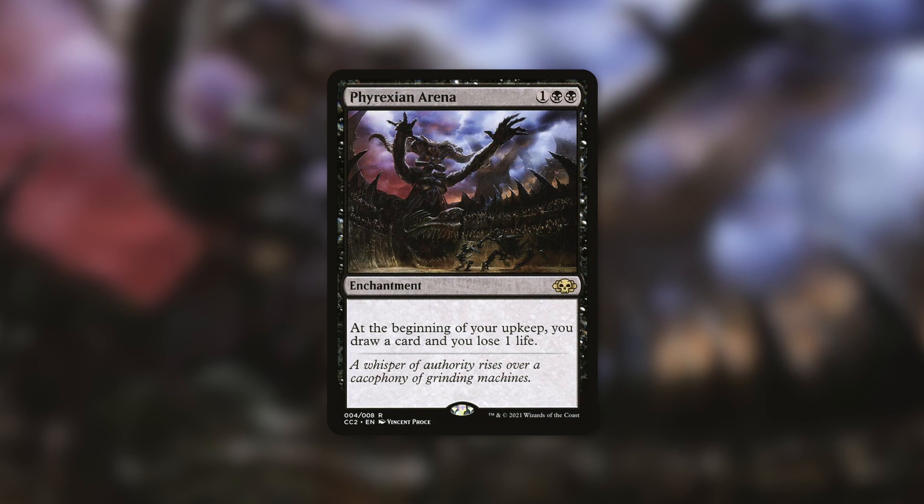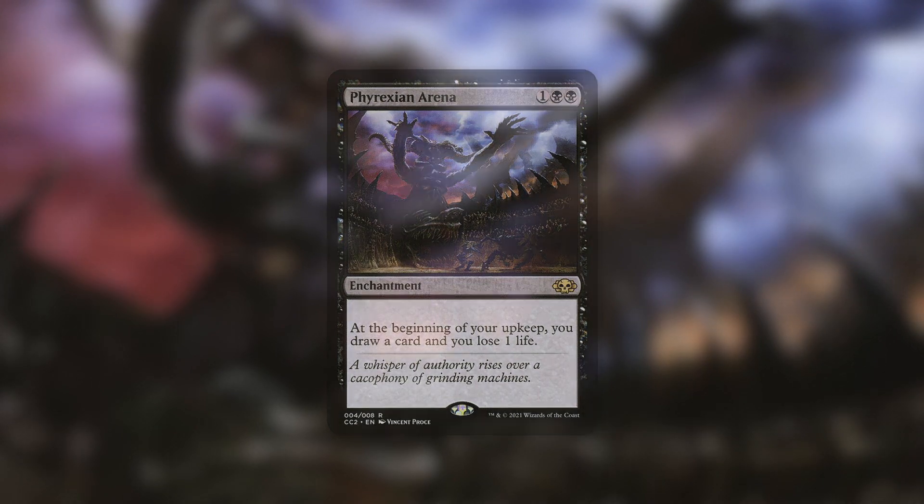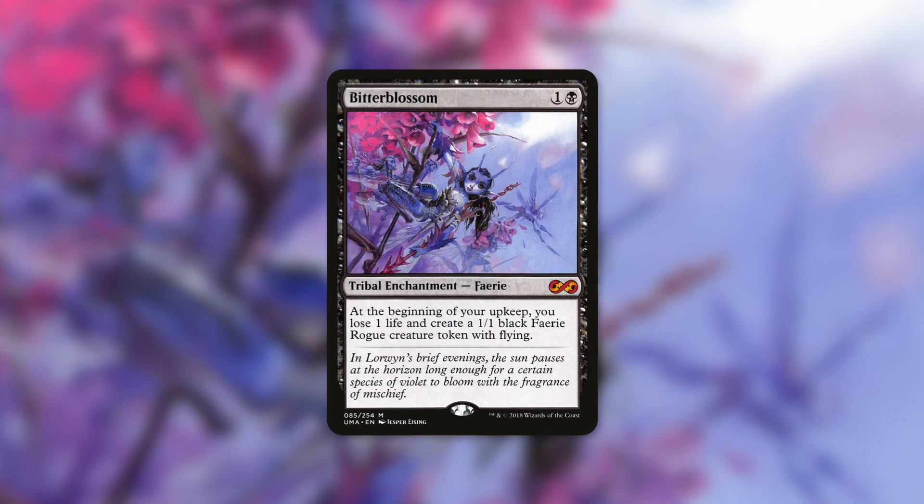It could definitely be possible that Black Market Connections is going to see even more play than Phyrexian Arena, which already sees a ton of play even though it's a $13 card — it sees play in like 12 or 13 percent of all eligible decks. In a way, it's kind of like a Phyrexian Arena slash Bitter Blossom slash upkeep effect that also makes a treasure token for life.